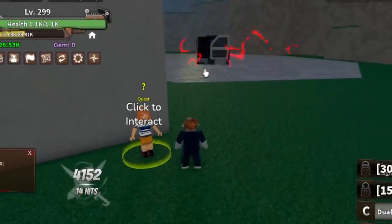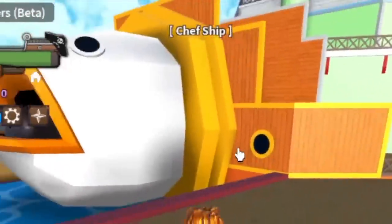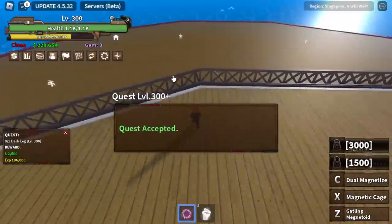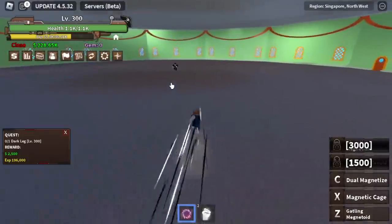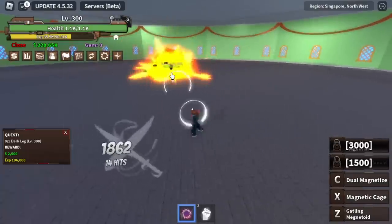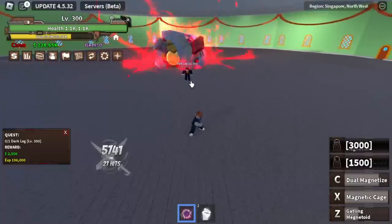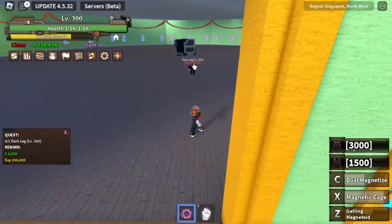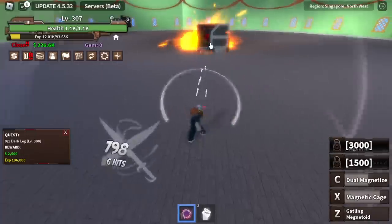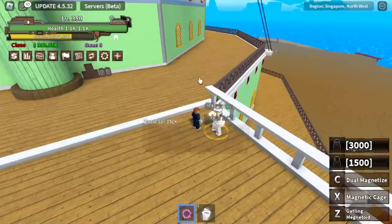On the next island, we're not going to fight the mobs — we're going to focus on the bosses. Chef Ship. Target is Darkleg. Let's check our combo: Z, X, C. We're going to use C at a great distance. It's kind of easy again — this is really powerful. Target here again is 350.